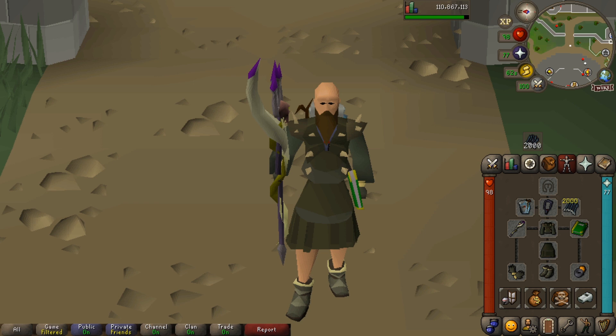I've been down there before in just Rune plate legs and didn't have any bother. But if you have got a nice pair of Dharok's plate legs, Torag's plate legs, or like I've got here a Verac's plate skirt, that'll do you great. It will really counter out the damage that the spinners are going to be doing when you're down there.